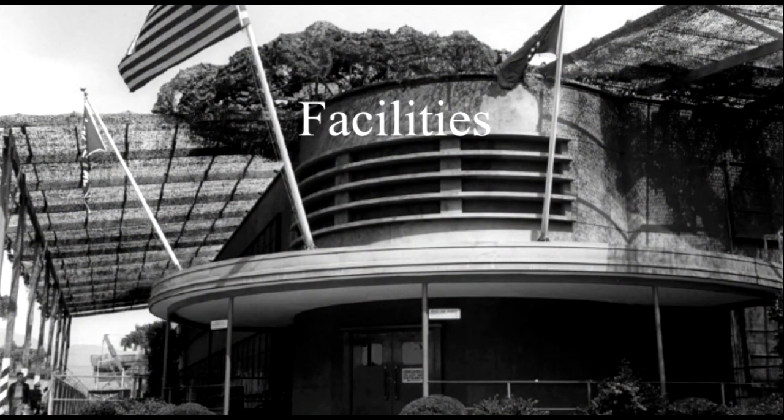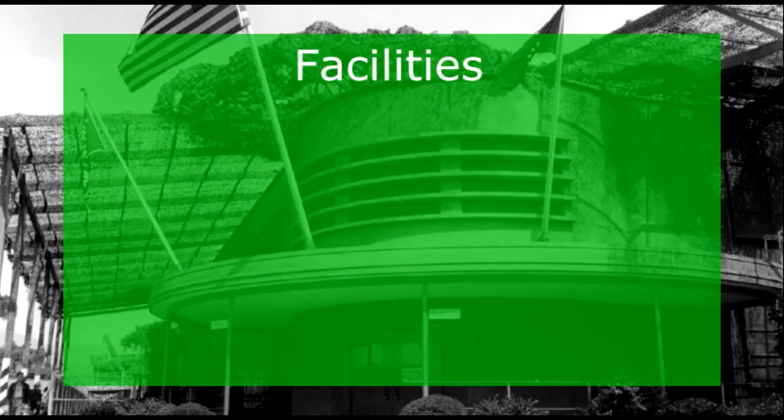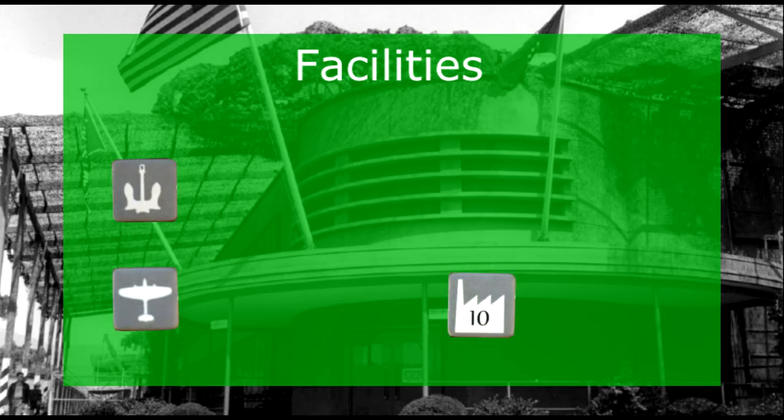It should be noted that tactical and strategic bombing are inherently important when viewed through the lens of overall strategy. For example, strategically bombing Ukraine weakens the Soviets' ability to strike back or prepare for a counteroffensive in the south with Germany. There are four kinds of facilities in Axis and Allies you should be aware of: air bases, naval bases, major industrial complexes, and minor industrial complexes.